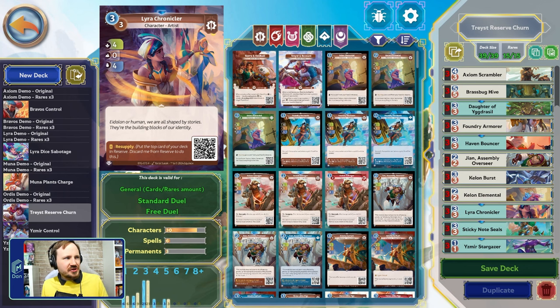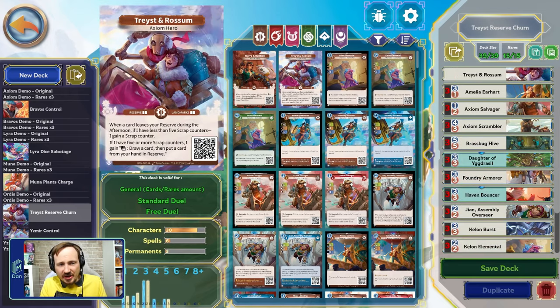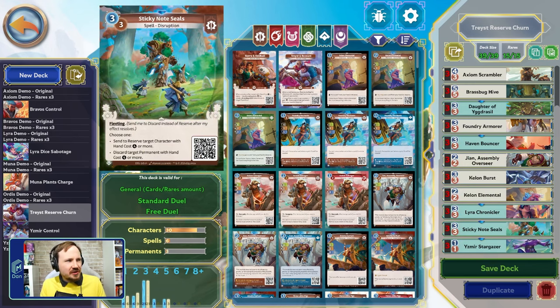Lyra Chronicler — another three drop: a four/zero/four. This is a trend in here — three cost for four power. She has support resupply, so you can play her early, say turn one or two, then remove her to resupply a card, which puts a counter on Traced and Rossum. Then you'll have a new card in your reserve that you can play to give Traced and Rossum another counter. Some of these card choices are really here to churn through those counters as fast as possible. We also have Sticky Note Seals.